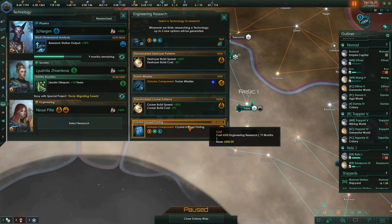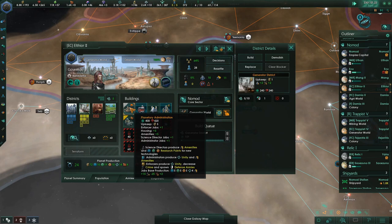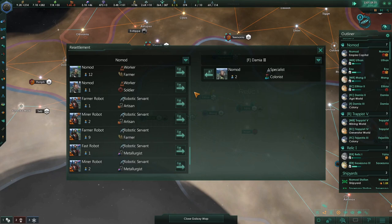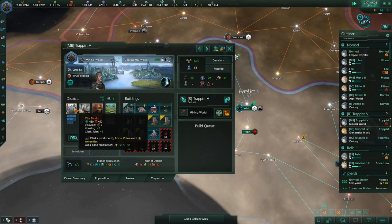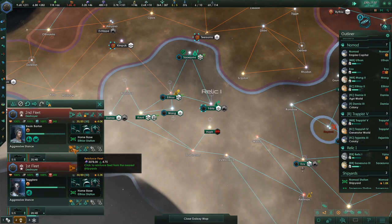We're still not in a position where we can really make use of the habitat yet because we just don't have the alloys for it. But it's something we have to think about soon. I'm looking at what we can do here to match her voidcraft and industry. I think I'd like to do destroyer builds. Athie says hey I got some unemployed pops. A Nomad says I now have another unemployed pop. What do you want to do with this? Send you to Damia 3. You're a robot, go over there.